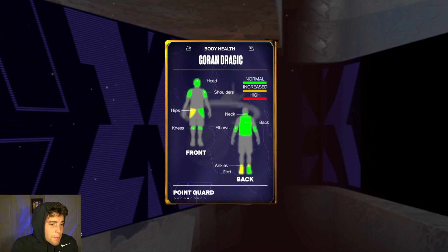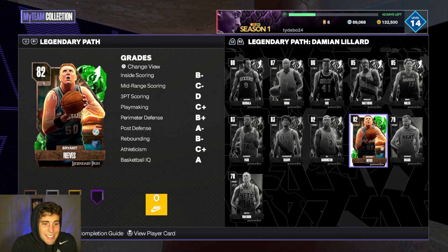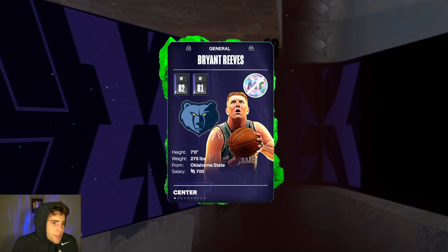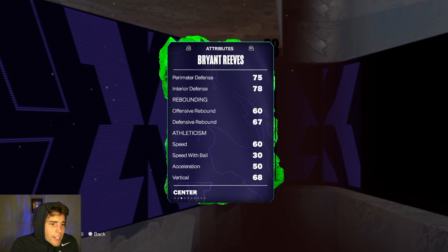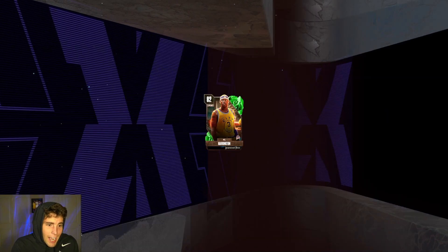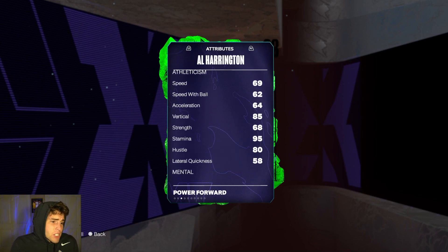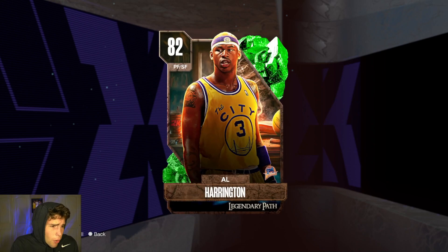The guy that really catches my eye is Goran Dragic — 6'4', supposedly has one of the best releases in MyTeam, and for a Gold could be a really solid starter. Brian Reeves is seven feet tall — I only got him because I pulled him, the card is not great in MyTeam, I wish I could sell him.